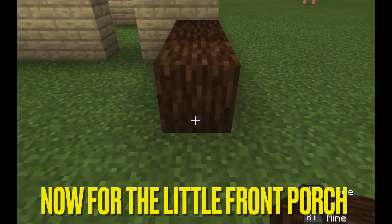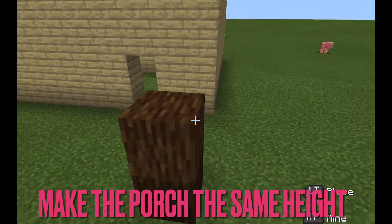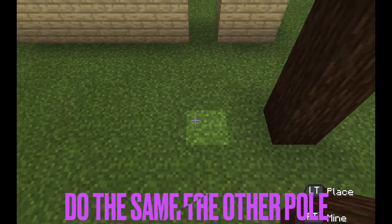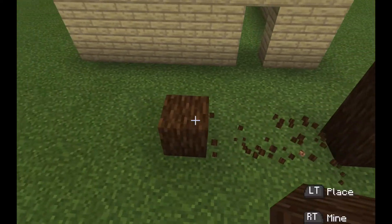Now for the little porch, you're gonna count four blocks from the house, and on the fourth block you count, that's where you place the post — or pole, whatever you want to call it.